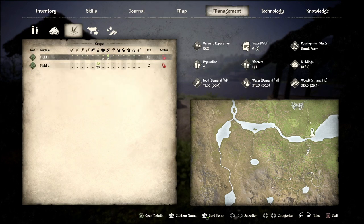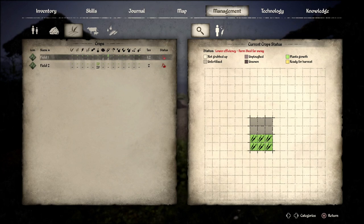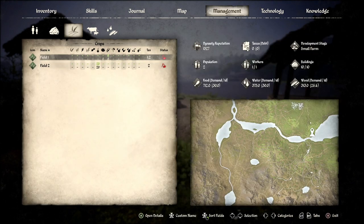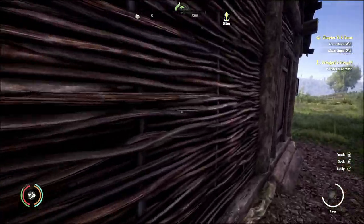It's been a while since I've actually played the last one. Trying to think of what this means. Status — lower efficiency. Farm shed is too far away. Okay, well, we kind of knew that one. The barn is right next to it. Why would that have lower efficiency? Maybe because our food storage is further away?